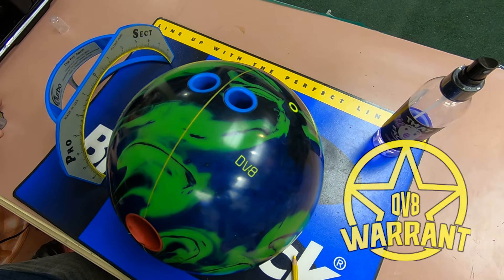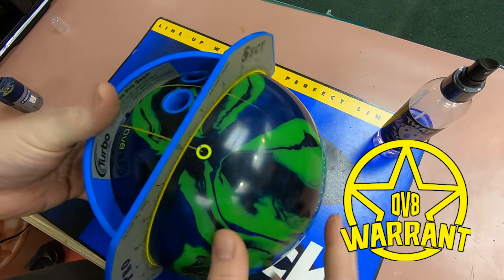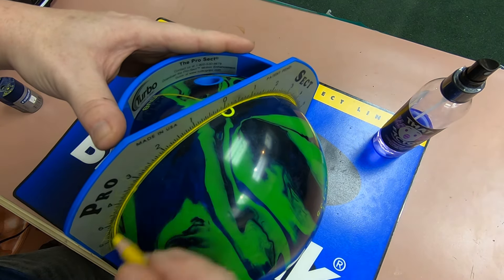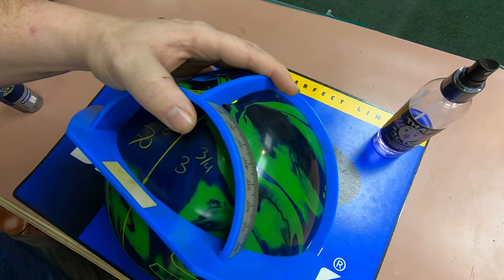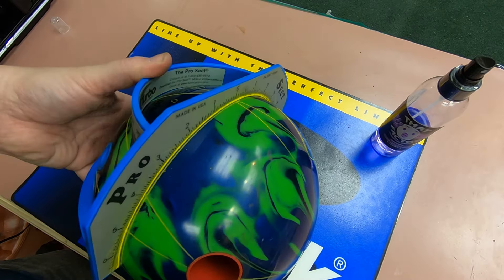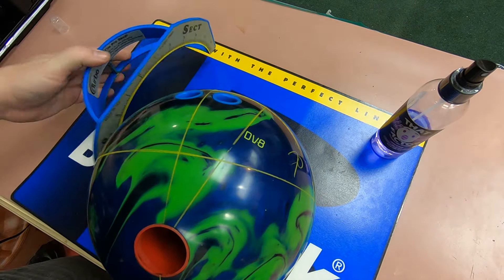Here we have the Warrant. It is a new high-performance nameplate for Deviate, featuring DOT and Dynamic Core. It has the Captive Low-RG Asymmetric Core and the Enforcer SF Hybrid Cover Stock — so this is a new cover stock as well. We've laid this out with a bit of a faster response layout to take advantage of the strength of the core. So why don't we take it to the lanes and see how it's stacked up.